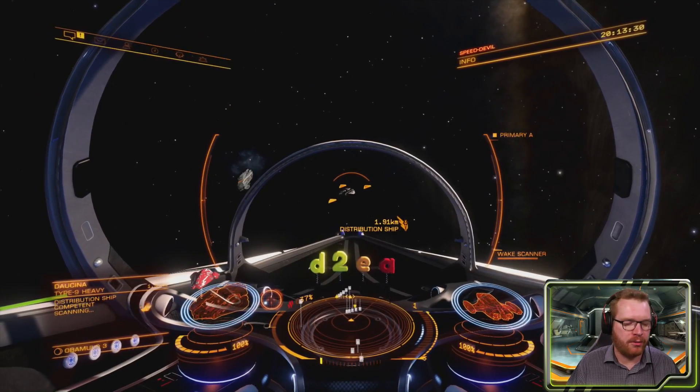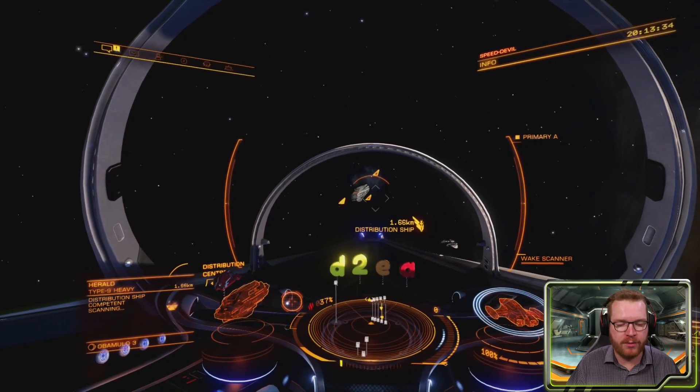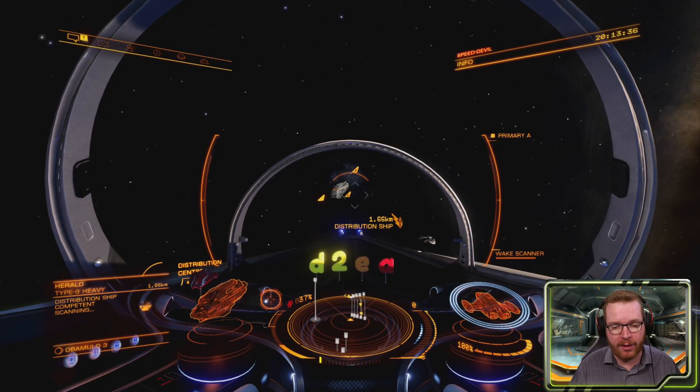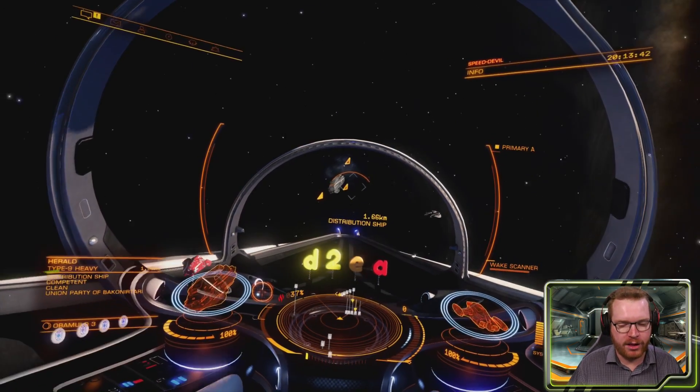You can only scan each Type 9 once, but if you want to scan them again for more shield data, you can re-log: scan the three ships, log out to the main menu, log back in, and you can scan them again.